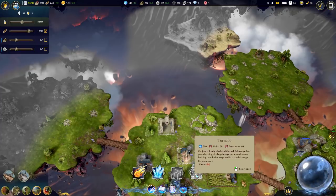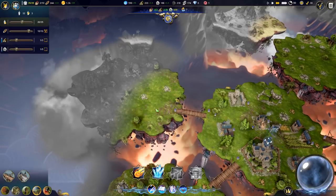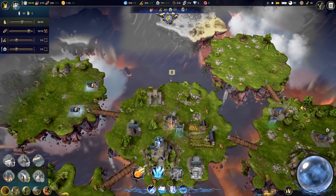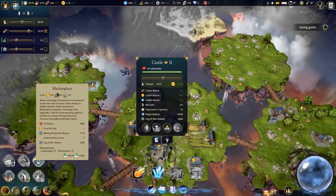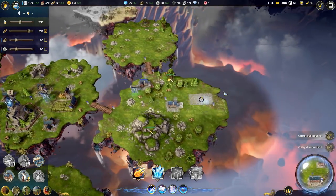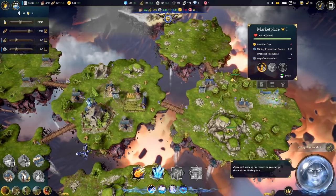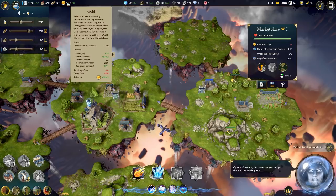Does it do damage to friendly units as well? Because it doesn't specify just enemies. Let's go over here - maybe we'll build some more cottages on this island. We need to upgrade the castle, and in order to do that we need a marketplace. We'll put the marketplace over here. I'm not sure why I put it over here - the further we get from the castle, the higher the upkeep cost. We need to remember that, otherwise we'll probably go bankrupt.